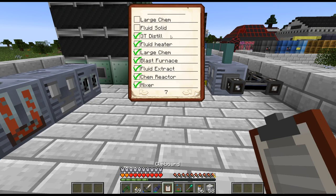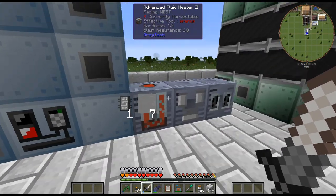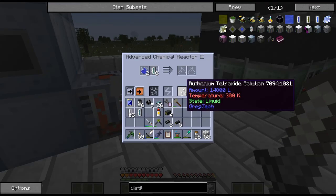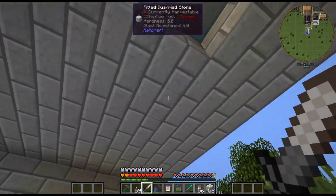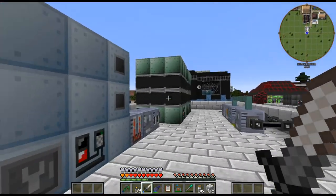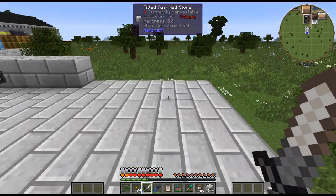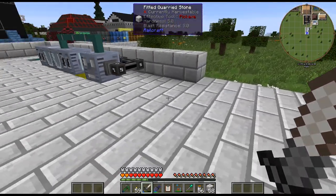So we got our fluid heater — I need a fluid solidifier. I actually got most of this right. The only thing I didn't have was two blast furnaces, but everything else I got right. Let me craft up the rest of this. I'll probably move the output hatches here and then pipe it over into a large chemical reactor right here — or a fluid solidifier — and then a large chemical reactor right here will be good.